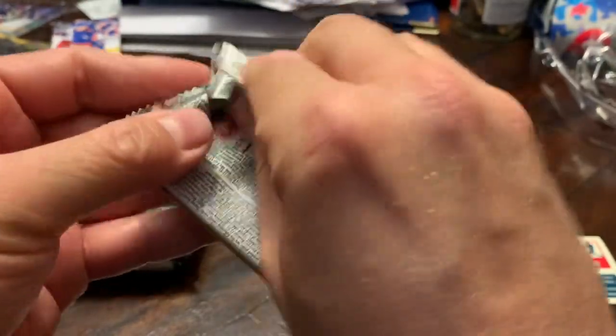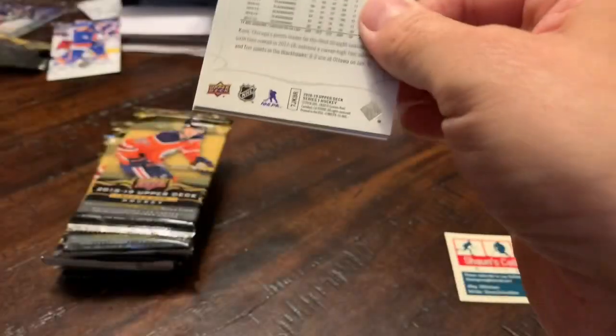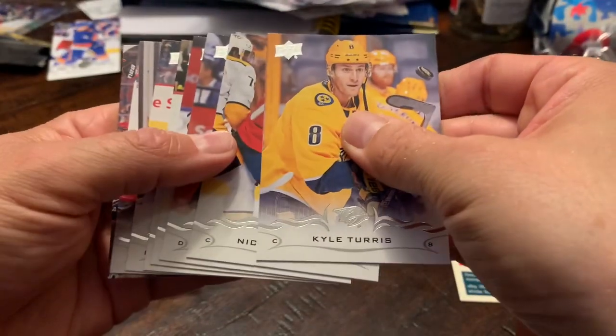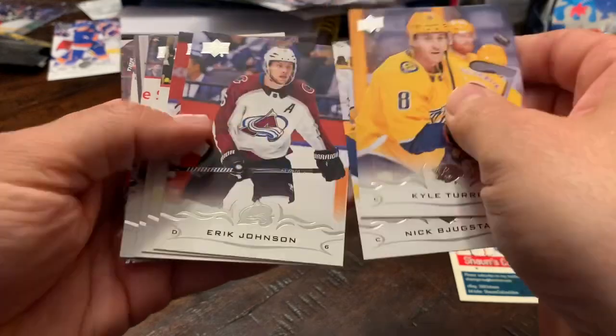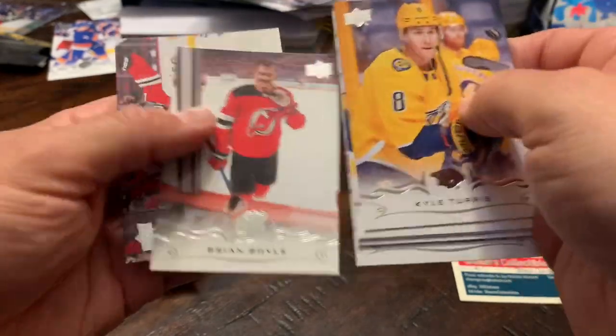Pack number six: Carl Turris, Mats Zuccarello, Erik Johnson, Christian Dvorak — yeah, another all base pack.